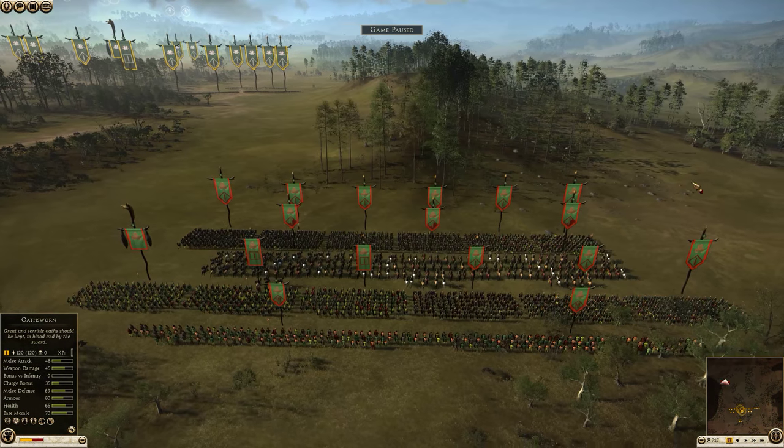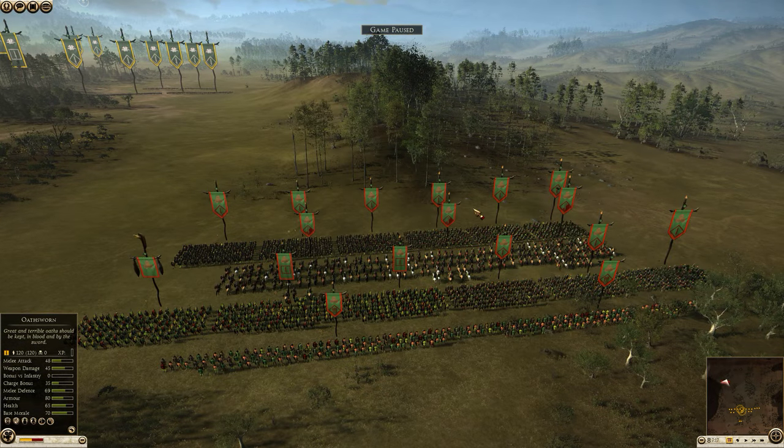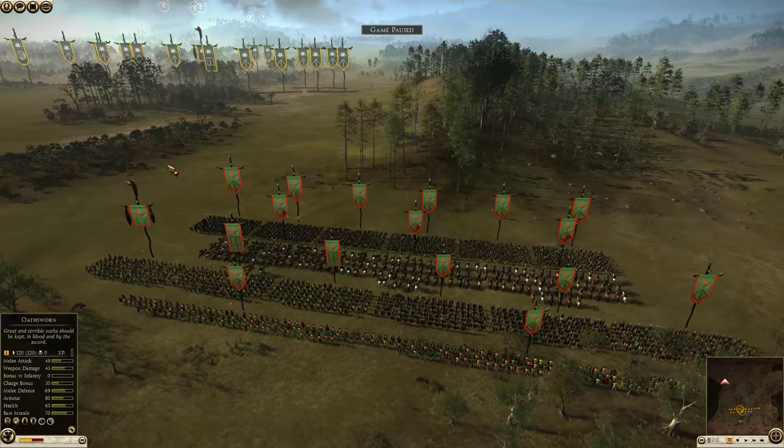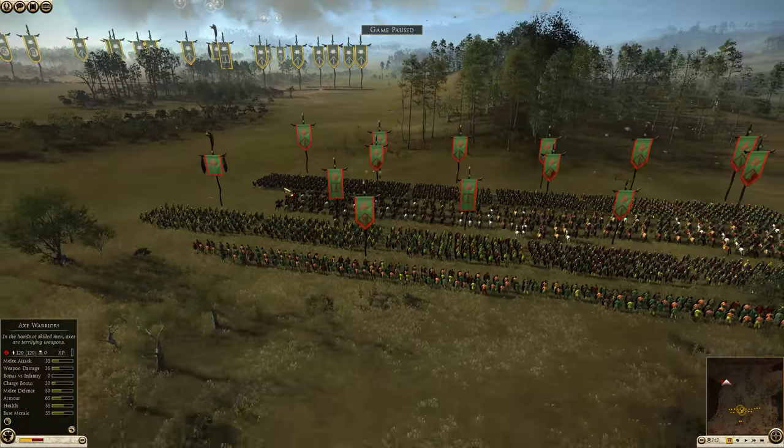They are safe, they are easy to use and they don't require as much micro as a skirmish faction. And also on these maps, the melee rushes are just so much more viable with the terrain and with the forests that are going to negate the effectiveness of cavalry.